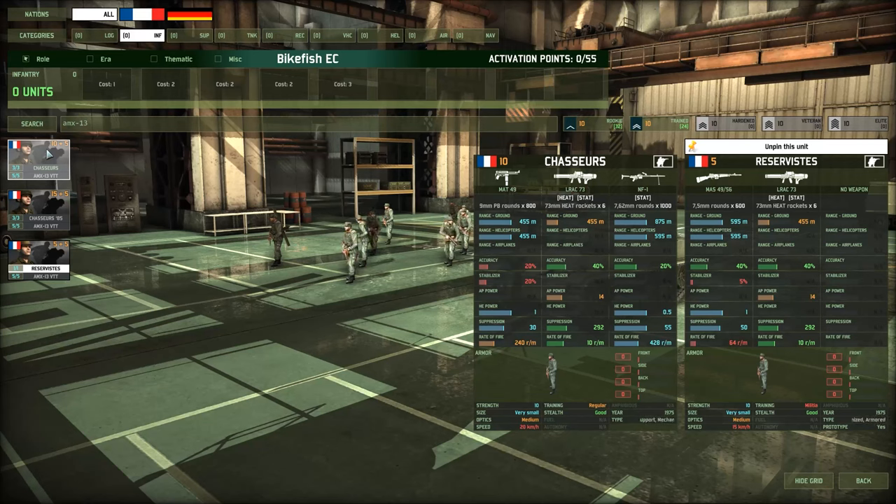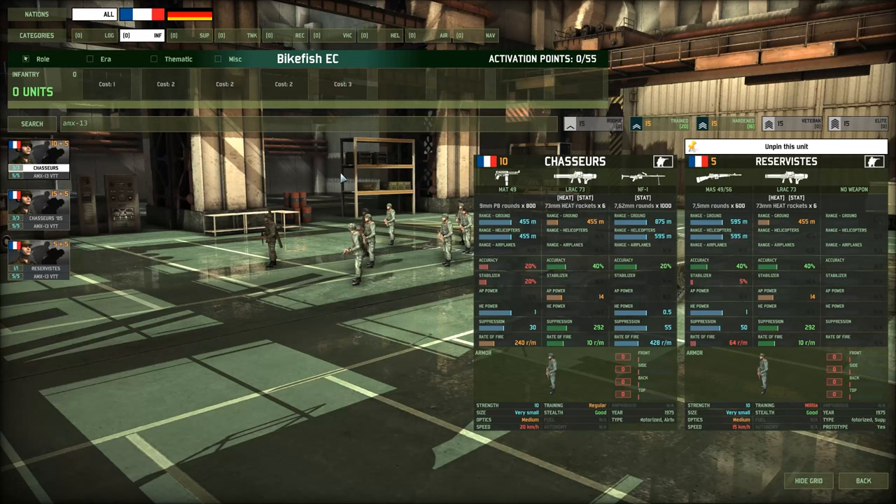We're going to start with base chasseur because we're going to yeet them out the window immediately. Base chasseur kind of combines the downsides of chasseur 85 with the downsides of reservists. So as we have the rest of this conversation, let's just understand that base chasseurs are terribly inefficient for their point cost — and the infantry squad contained within them is just not very good if we're aiming for more quality infantry from the card.